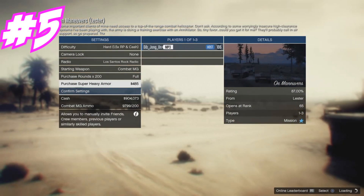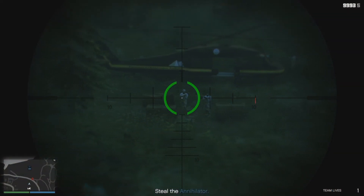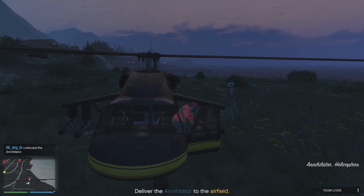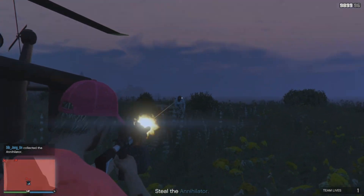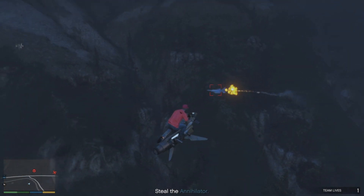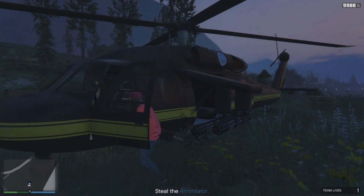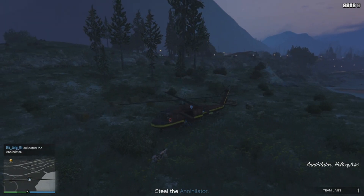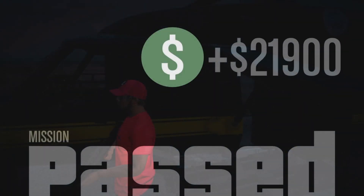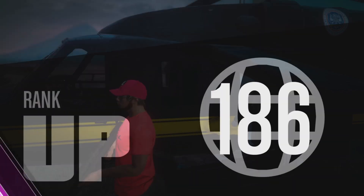Next, for number five, we have Arm Maneuvers from Leicester. You've got to destroy some army people and steal a helicopter. Once you're in the helicopter, check the minimap — you'll find a jet and two helicopters. Make sure you take out that jet and both helicopters to make the mission much easier. After that, just bring the helicopter to the airfield. We got $21,000 and close to 5,000 RP.